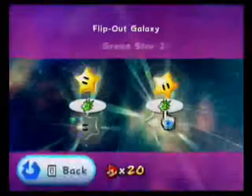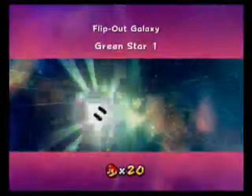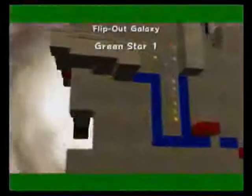The first one is pretty easy, but the second one will make you pull your hair out because it's even harder than Cosmic Clone Wall Jumpers. The second green star does take place on the Cosmic Clone Wall Jumpers star, which makes it incredibly annoying to go after.